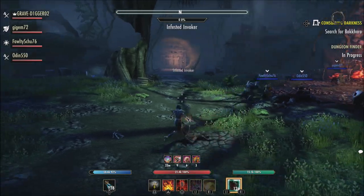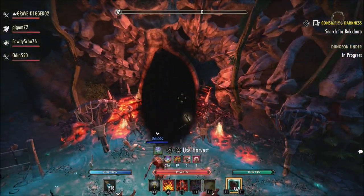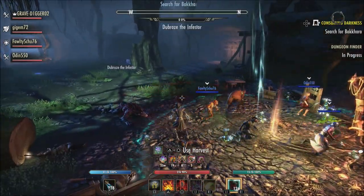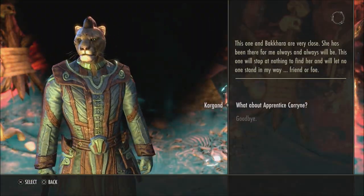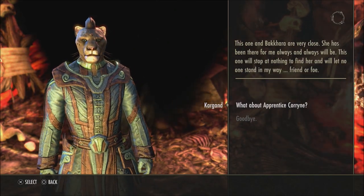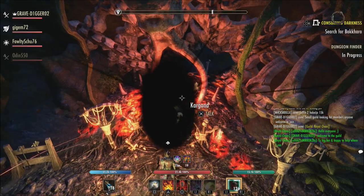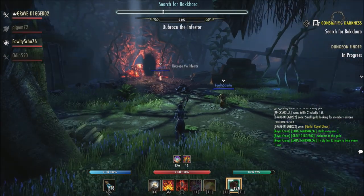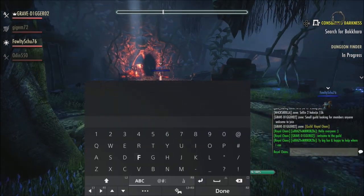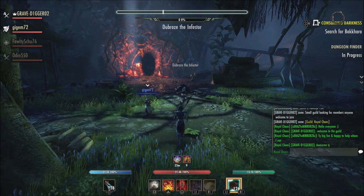As you can see, everything that happened with the sorcerer is kind of above and beyond in a lot of ways. Whether you're running a straight magic sorcerer, a stamina sorcerer, or a hybrid build, everything is going to be really helpful — especially Crystal Frags proccing off any ability. That's a big plus in my opinion and it makes the sorcerer look like a very strong class going forward.